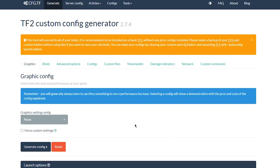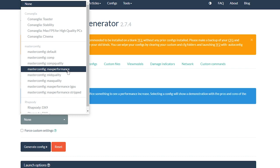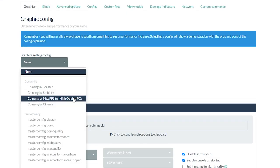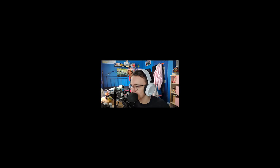There's a website — just search TF2 configs — it lets you create your own custom config so you can get what you need. If you want max FPS, there's a max FPS config. If you want max cinematic quality, there's a cinematic config. It's really just what you want from TF2. I went with Comanglius — it is the fastest, lowest graphical setting config. I think. Don't quote me on that.